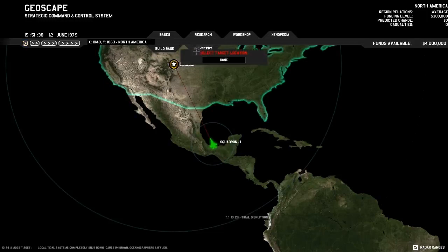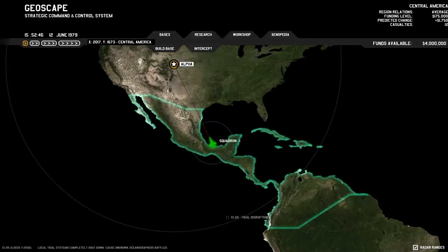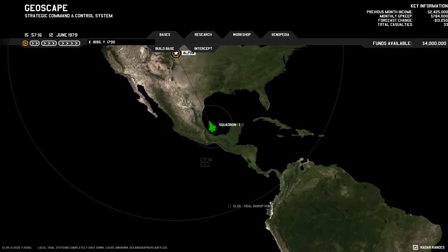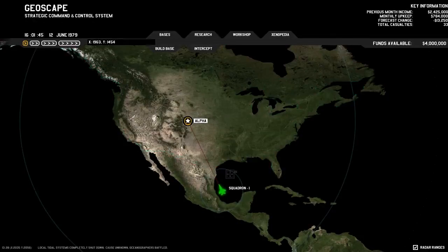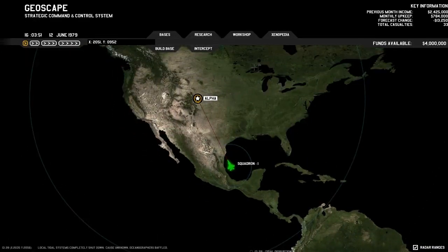What I was going to go over is this intercept button — it doesn't really work the way you'd expect. If you hit intercept and click on a location, it navigates there, which is fine. But normally when there's something on the map, you can just click on alien ships directly and it will intercept without needing to click the intercept button. I don't really see a big need for this intercept button. I suppose you could use it to send ships to a specific location, but I think it would be nice to just click on the map directly, or at least have an option to toggle that behavior.